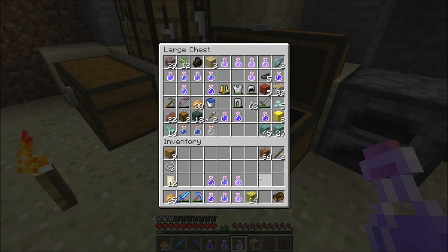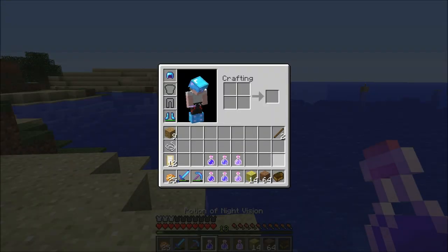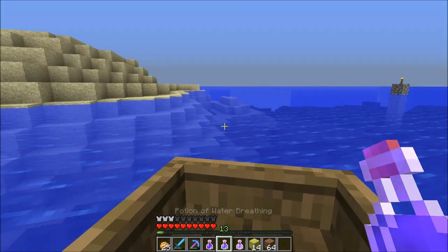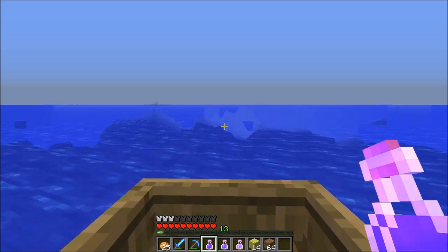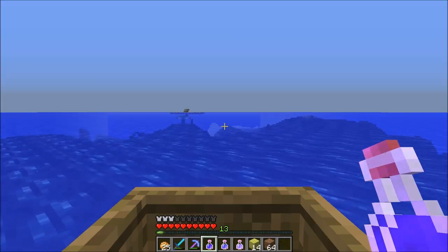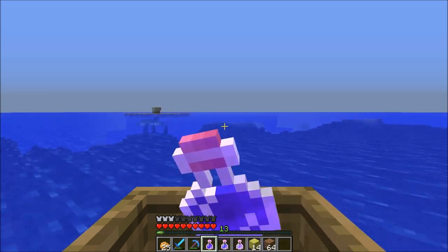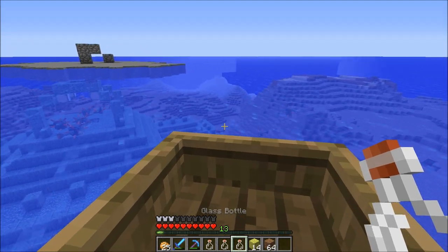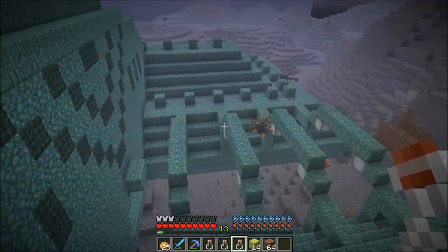I'm going to run in there with the 14 sponges, attempting to sponge out some of the interior of the castle, temple, or fortress — whatever you want to call it. I'm going to start in the back end so I can go get more sponges. Now I'm invisible, so let's see if these guys see me when I jump into this water. They don't seem to see me. Excellent.